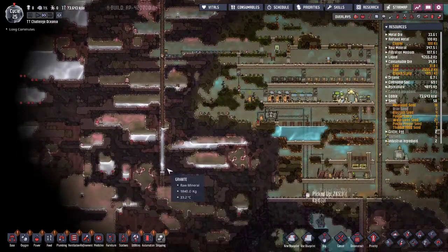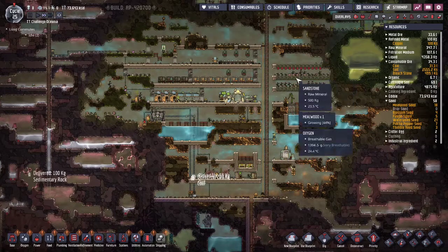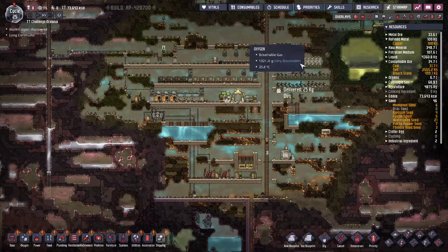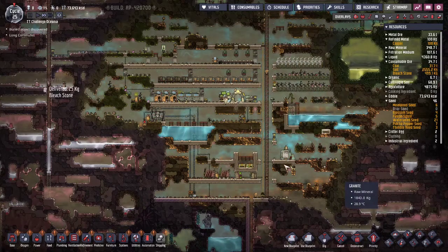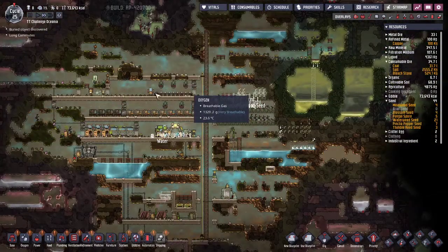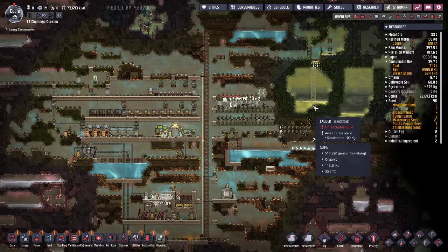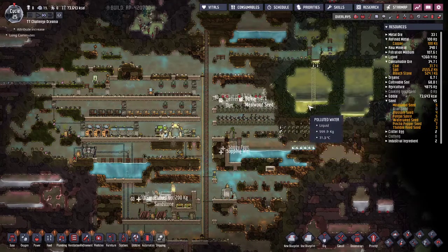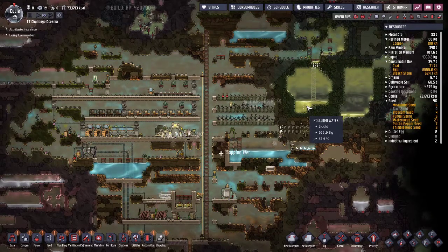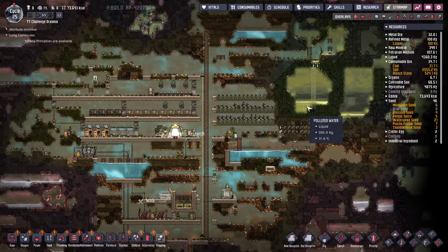Everybody's idle because the only thing I want them to do is this. I'm going to pause again and look and see what else needs to be queued up because this is going to be slow. We've got the mealwood, which you already saw. I queued up a ladder over here, because as I was saying it would give us access at least to the Pacu whether I breed them or not, which I'm really not feeling getting a rancher right now. But there are some more buried objects down there too.